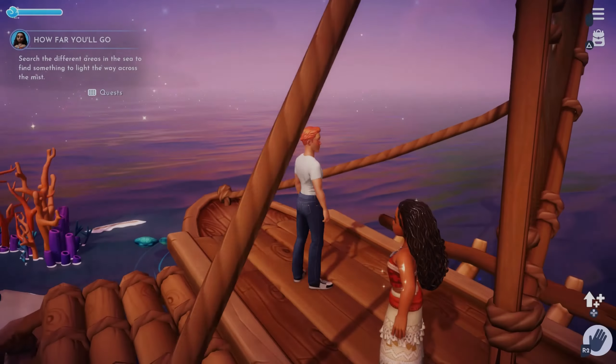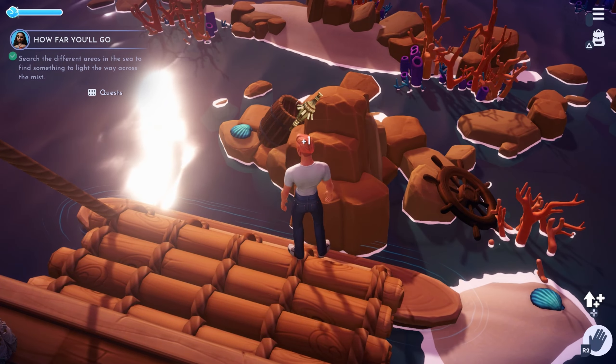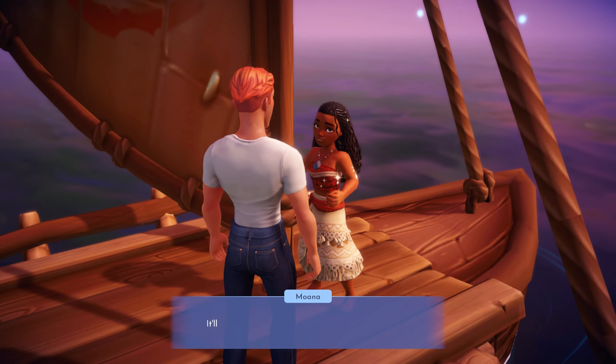So we're going to go there, and once you get to the reef, you'll turn around — there'll be a torch there. You'll want to pick that up and give that torch to Mona. She's basically going to say that we can use that torch to now navigate across the mist.